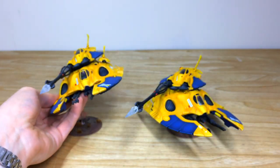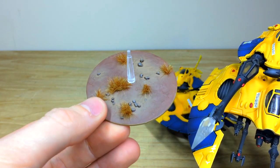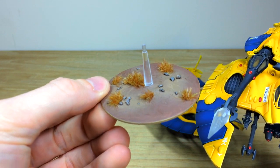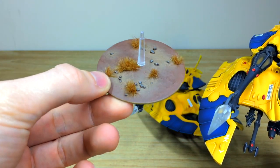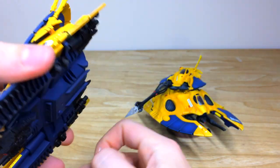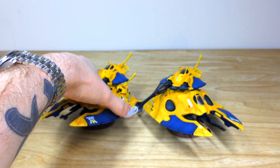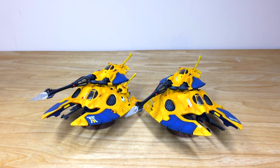Both Fire Prisms share the same scheme to match the rest of the force, with stones, tufts, and bits and bobs on the bases for a sort of desert kind of scheme as well, which is really lovely. That's just the two Fire Prisms from the force.